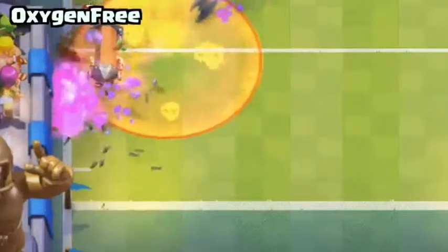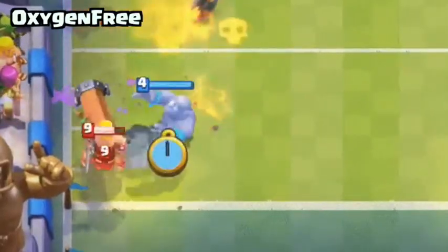Bowler Push: Bowler pushes the enemy troops towards the touchdown line.